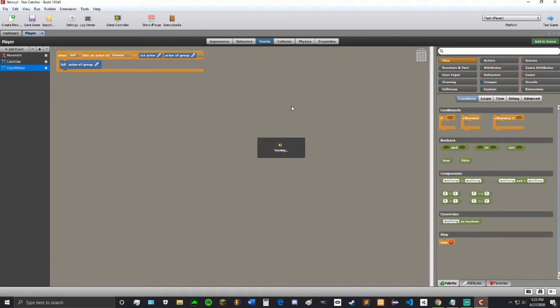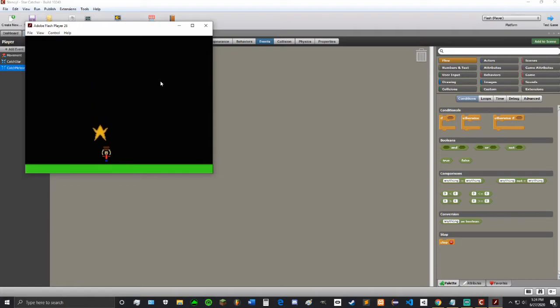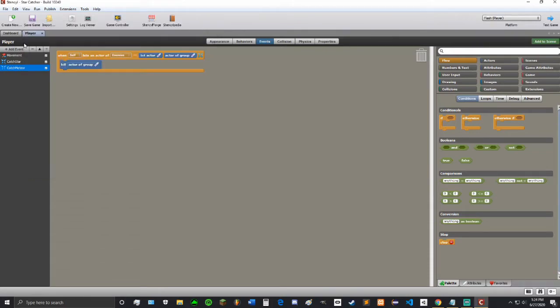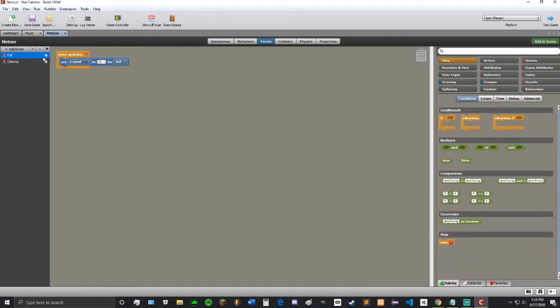But first let's test that out and make sure it works. Star catching works and catching meteor works. I think the meteor should fall a little bit faster. So let's go into the meteor events and set the Y speed to 25 instead. I think that'll be good.